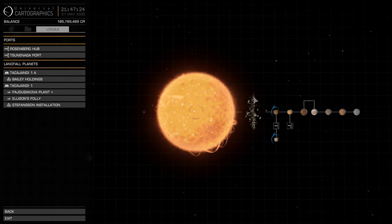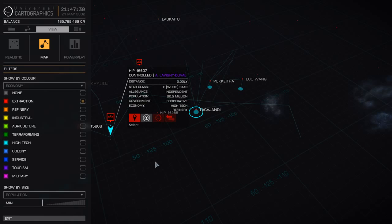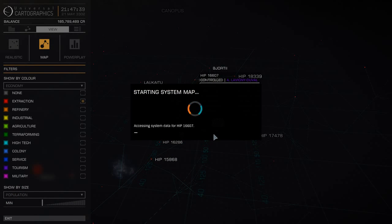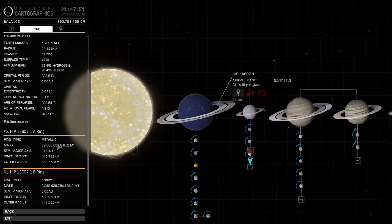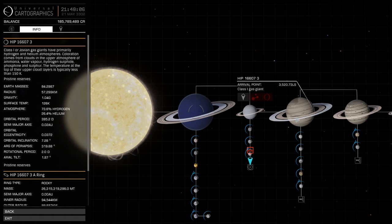What you're looking for is a system with a ringed gas giant or a ringed terrestrial planet. I'm already in a system that has it — HIP-16607 — and you can see it on the system map. Go to the info tab and look for the ring information. It says here on the A ring the ring type is metallic, and on the B ring the ring type is rocky. There's also a fairly good population in the system, which indicates there is extraction going on in these rings.